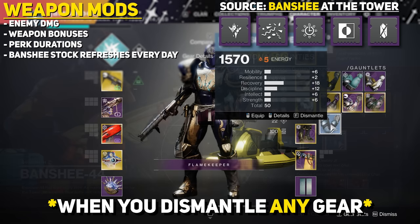The fastest way to rank up Banshee is to do the daily gunsmith bounties, which are actually very easy. You can also earn very small amounts of Banshee rep when you dismantle Legendary weapons.